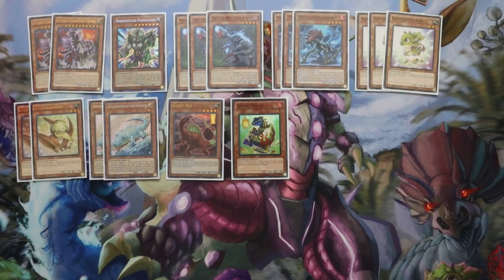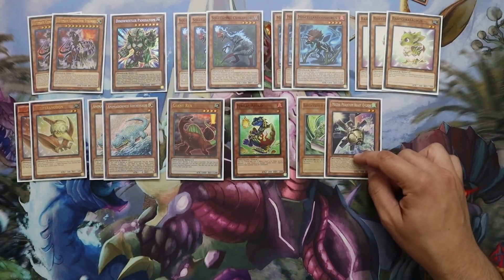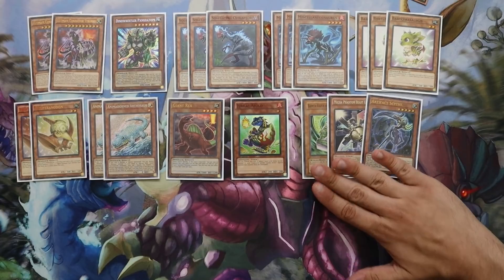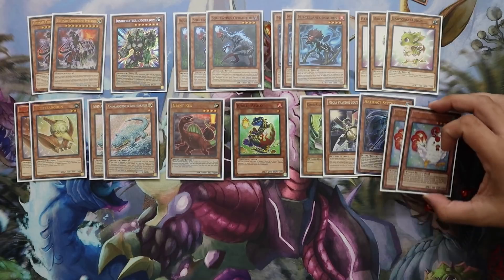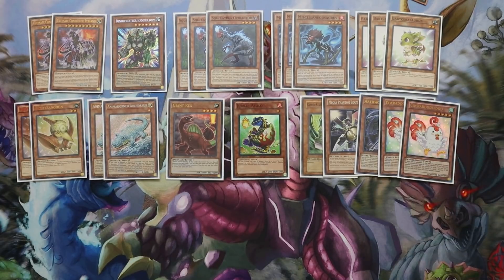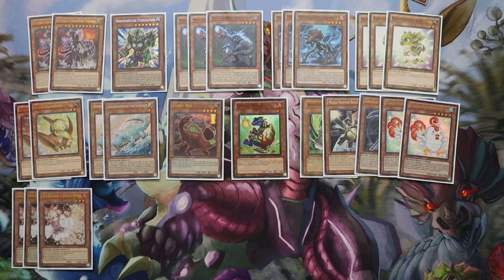Moving into our extender-ish combo cards: the one Barrier Statue of the Stormwinds, the one O-Lion, and the one Artifact Scythe. The only thing we changed monster-wise, besides dropping the Quatless, is we are main decking two copies of Cockledoodledoo. This is a card we've been testing in almost every single deck, and especially with Needle Fiber in the format right now, this card just special summons itself going first or going second. It's really, really good. We honestly wanted to play a third copy, but you don't really need it — it's just a free extender going first or second. And then, of course, triple Ash. That's it for the monster lineup.